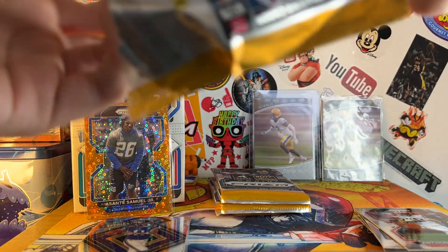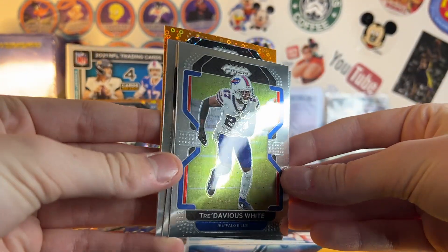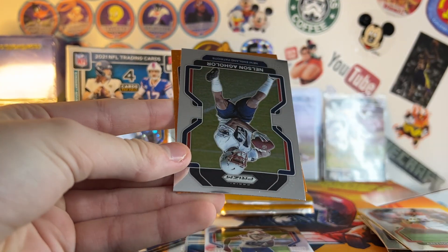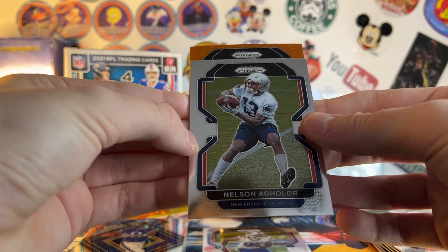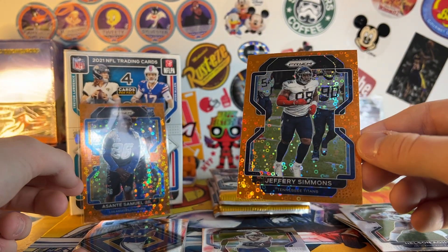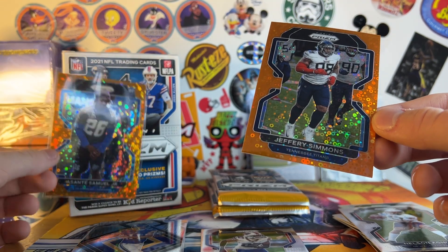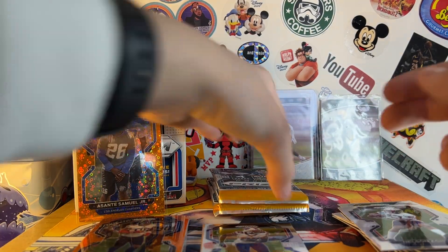Next pack. Nice for the PC — we got a Tre'Davious White. Got our other disco in this pack — we're going through them fast. Taysom Hill, Nelson Agholor. Is this a rookie? It says rookie — Titans. Got a Jeffrey Simmons. Maybe there's a disco in every single pack, but it says two Blaster exclusive rookie disco Prisms. This isn't a rookie, so hopefully we have another rookie left.